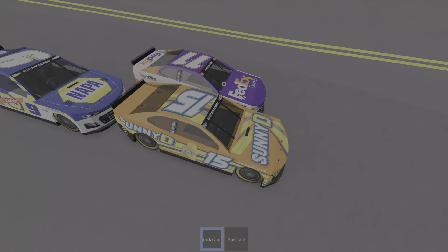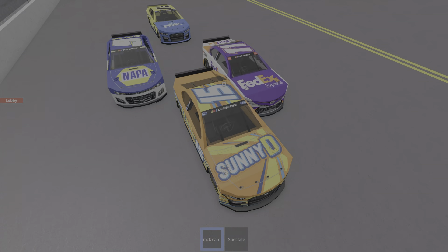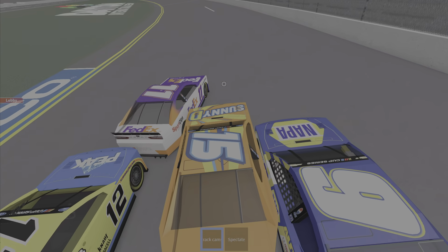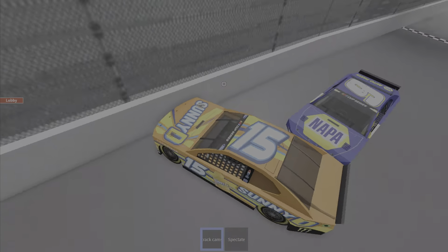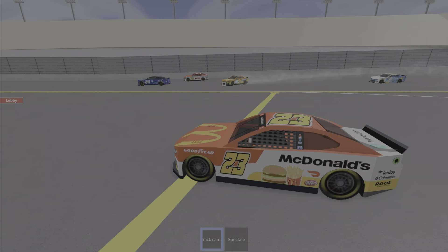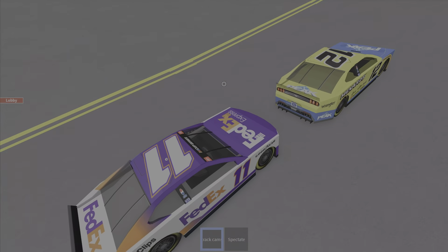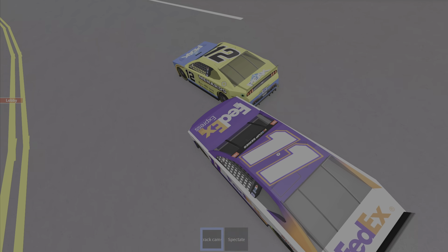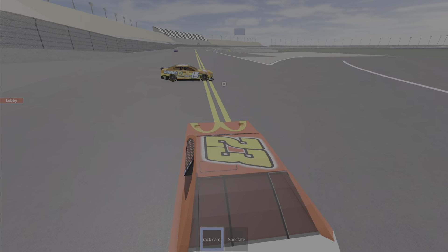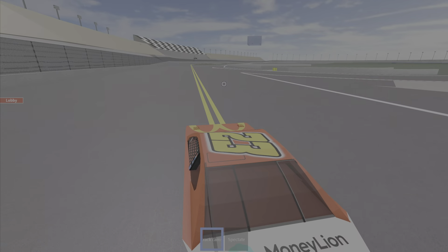Number 11 looking to squeeze himself down the inside. He's on the inside line but does not make the move as Nappa, number 9, gets some draft. Nappa going down the outside — will we be looking at the 4 here? Sunny D gets T-boned by number 9 Nappa. Number 23 getting hit by 15. It's 23 and 15 going the wrong way around — going the opposite direction on the track.